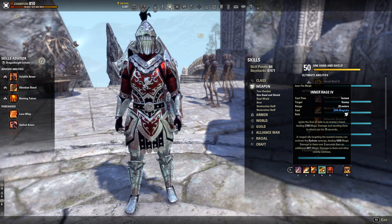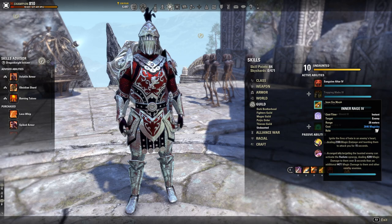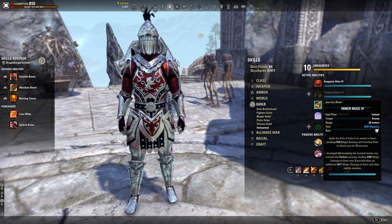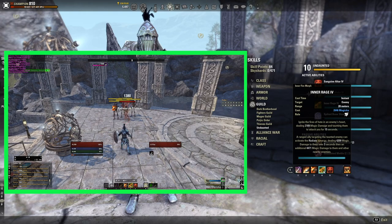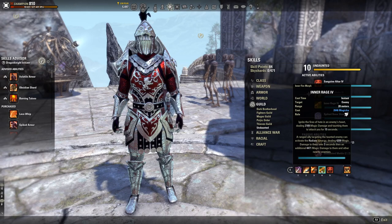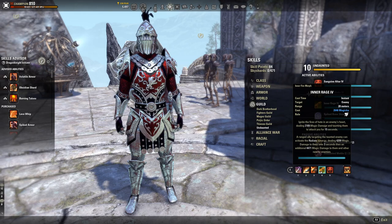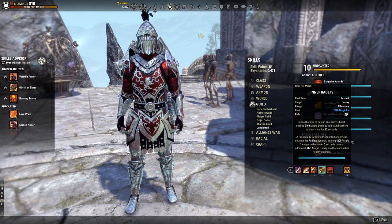The next ability is Inner Rage, your ranged taunt — the third skill on the Undaunted skill tree. If you can't reach a boss or need to taunt an enemy from range, this is essential. It also provides a synergy called Radiate for your allies, dealing 4,209 magic damage over 3 seconds and an additional 4,471 magic damage to nearby enemies. Make sure to level up your Undaunted.